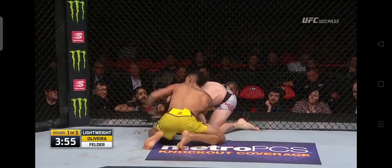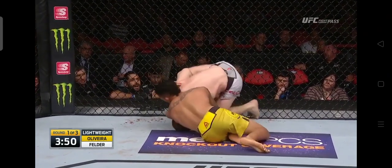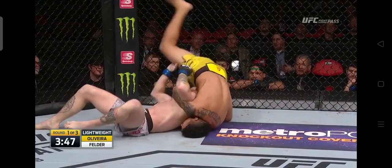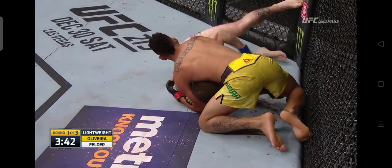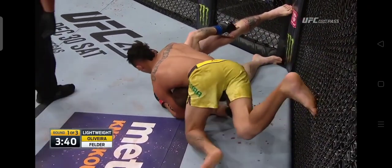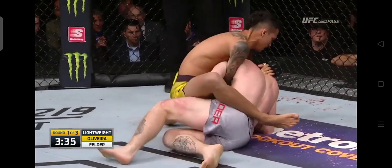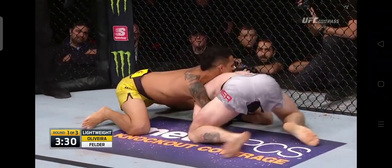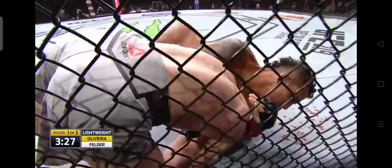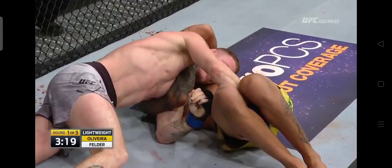Oliveira sliding that arm through. It looks like he's looking for a darce choke. Felder's in a lot of trouble here. Oliveira's cinching it up. Felder is really, really in deep here. He's going to try to defend, but Oliveira's sinking it in, and he's utilizing that right leg for leverage. Felder trying to create some space — he's got to explode the moment he gets any space. Oliveira just cinching it in, tightening it up. Felder keeps rolling, but he keeps rolling deeper and deeper into danger.